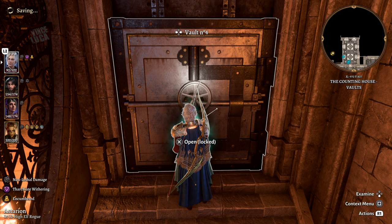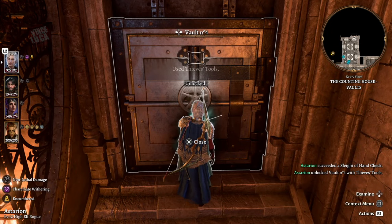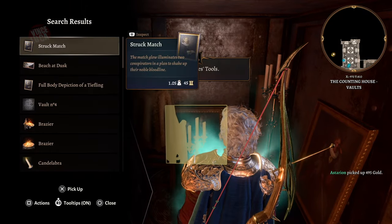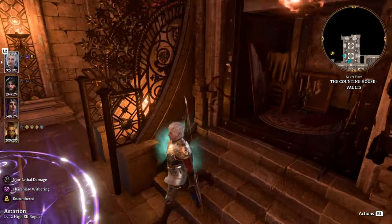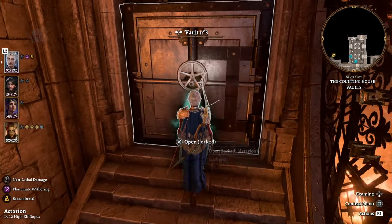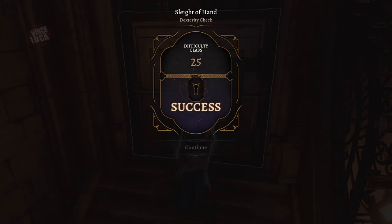Vault number four I believe was really bad. The two at the end are not really worth it. Vault number four is difficulty 25 and contains some gold and paintings. If you like to decorate your camp, the paintings are good for that — but otherwise not really worth it.